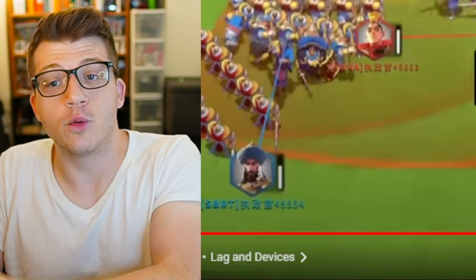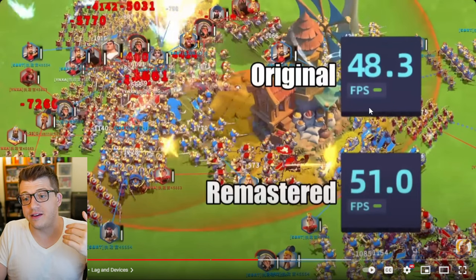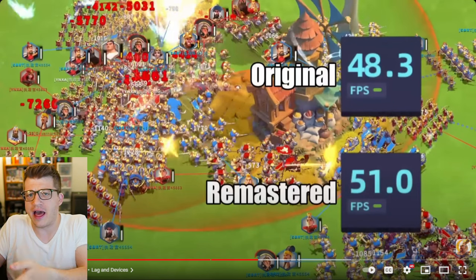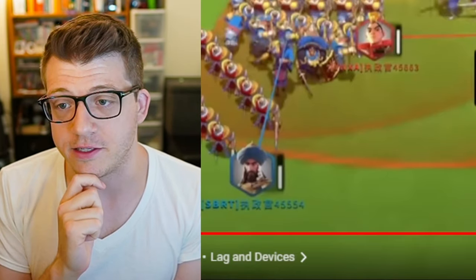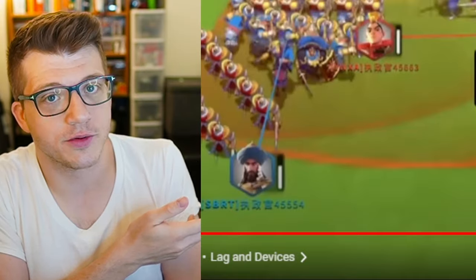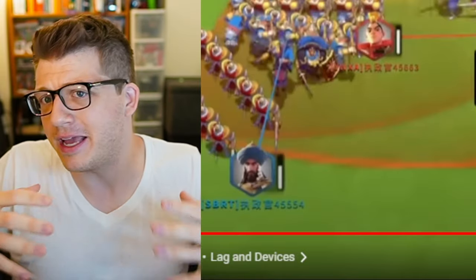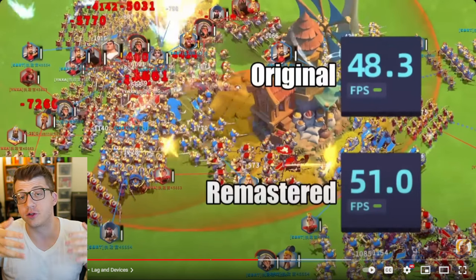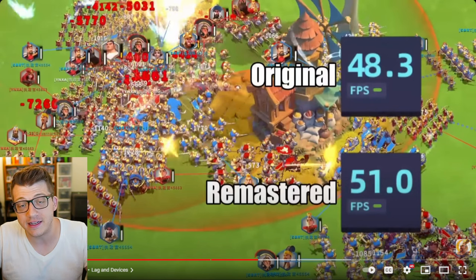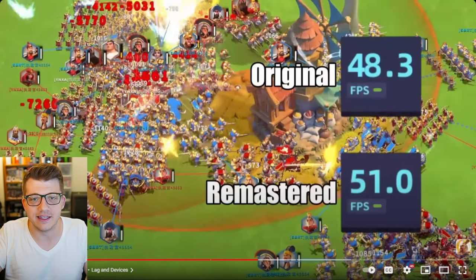On average, the frame rate is improved with the new graphical update rather than the original, which actually isn't that surprising. This game is almost six years old, meaning development has been going on for seven or eight years. The original coding is quite old and probably bloated and outdated. This was likely an opportunity to not only redo how the graphics look, but also optimize that code to perform better on most devices — that's not magic, just good optimization.